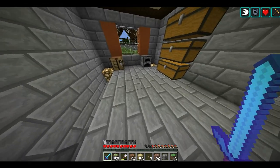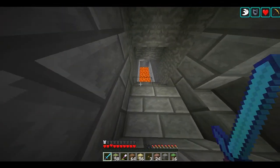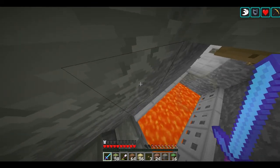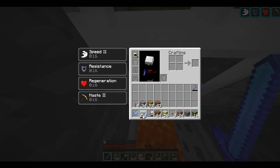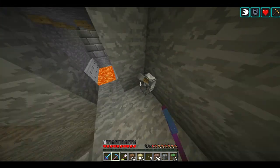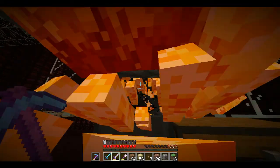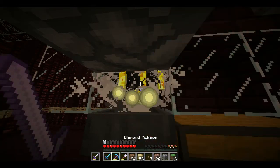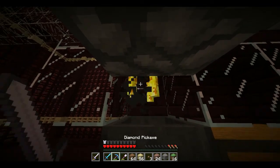You remember there's a lever down there that locks the trapdoors open above the lava? I opened it and I was down there digging out the space for the staircase that goes down to the second door, and I needed something and came charging up out of here — and of course fell straight into the lava. Classic me. I lost a bunch of stuff including my good pickaxe. I have two more but they're both almost broken, so I'm going to have to make a run to the blaze farm to repair them before I do any more work down here.